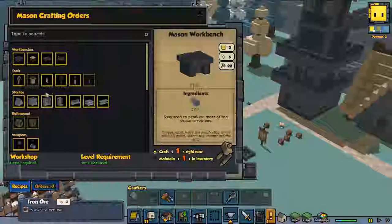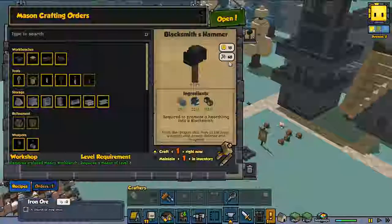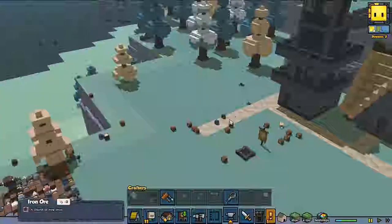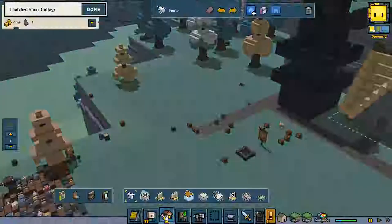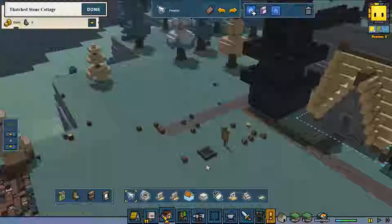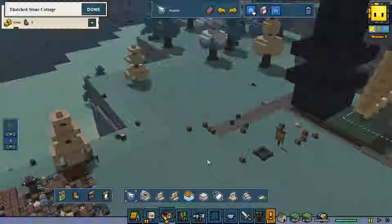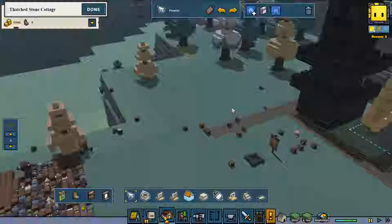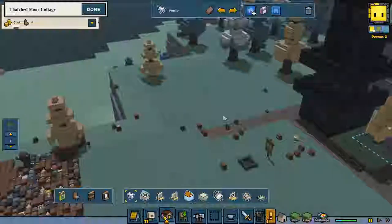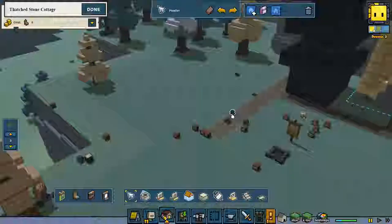Now it's time to design the perfect place for our blacksmith. The first thing we need is a blacksmith hammer, so I'm going to make that already so we have it done when the house is ready. Now we need to make a blacksmith house — the blacksmith house is kind of different because the blacksmith has a lot of equipment that is big, and you need to think way ahead for that.